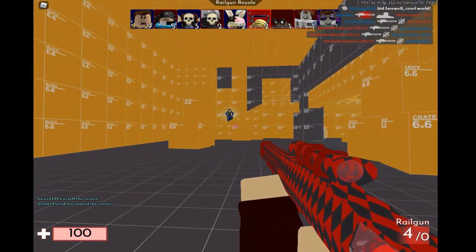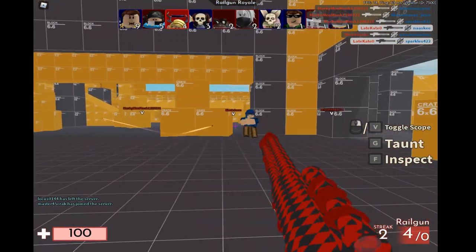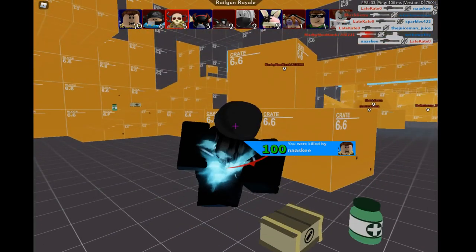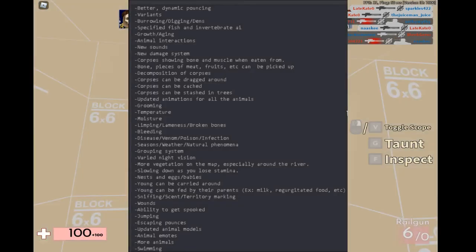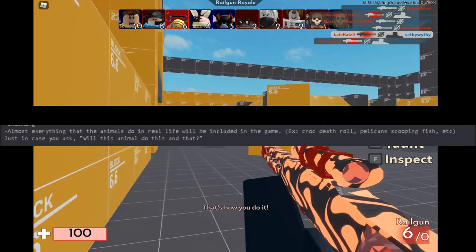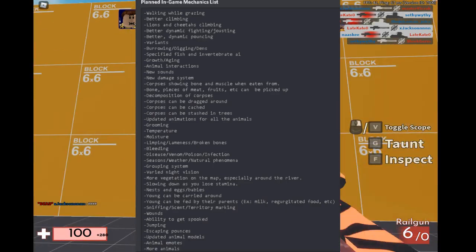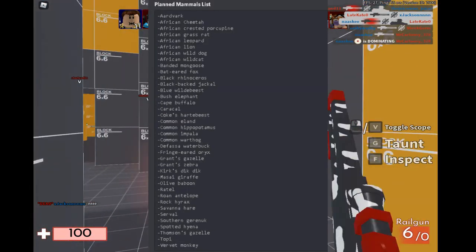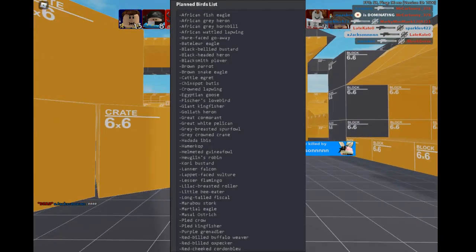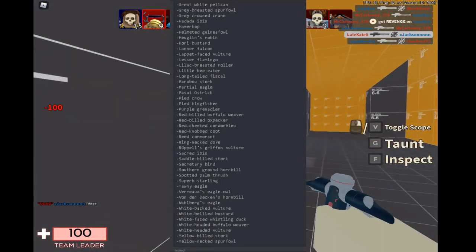This is some of the stuff he's planning to put into the game — I also wanted to throw this in so you guys know. Here is some of the things like how the animals are going to behave and all that. This is a picture of what he might be planning to add — none of this is confirmed, it might just be him planning out ideas that never come. But I'm pretty sure most of these will be coming into the game in the future when he decides to make it. The next thing is some of the creatures he's going to be adding in the future.